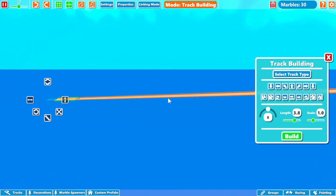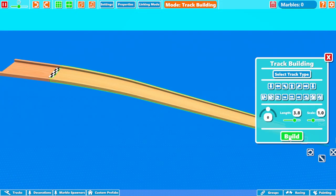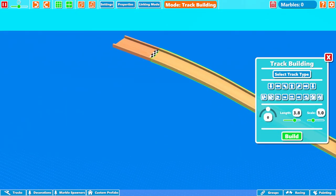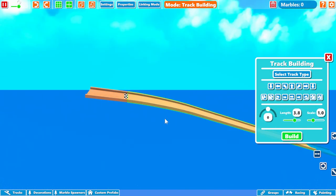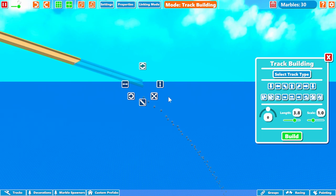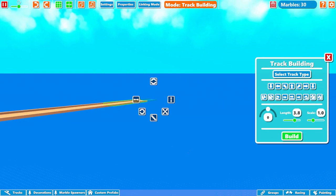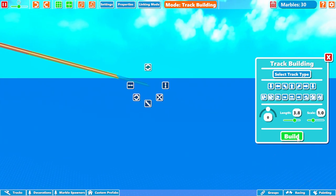There they go. I might want that a little steeper actually. Yeah, just like that — it'll give it some more speed. You can add supports and stuff, but for this sake that's way better. All right, so we're gonna keep building this down here. We've got to get some insane speed because we're going to be building this ginormous loop.